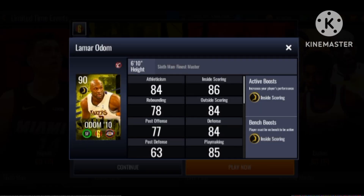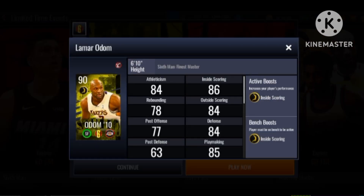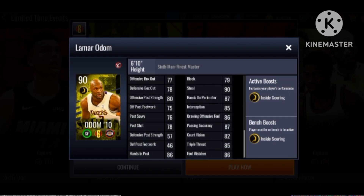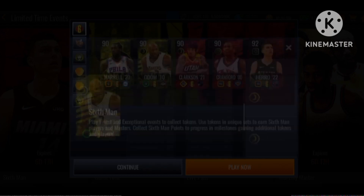So let's get into Lamar Odom — a finesse small forward with an inside scoring boost. He has 80 mid-range, 83 three-ball, 84 dunk, 87 speed and agility. Rebounding stats are not great, but this card is looking pretty decent. His playmaking stats look okay, his defense looking nice. So yeah, there's Lamar Odom.